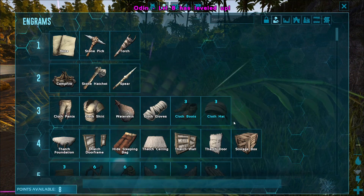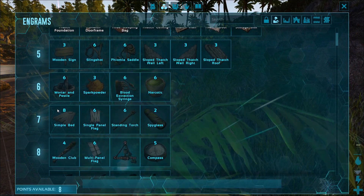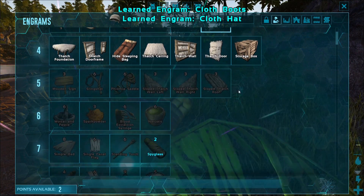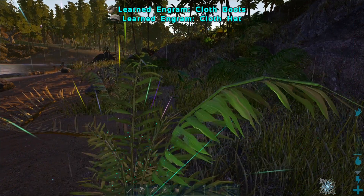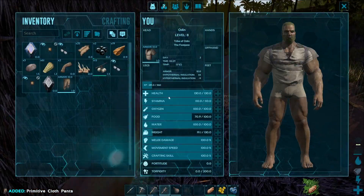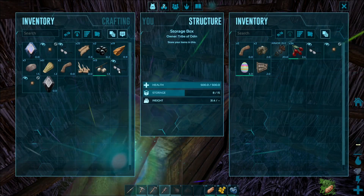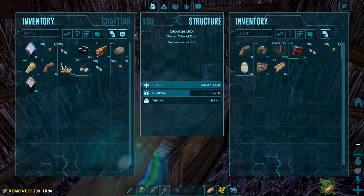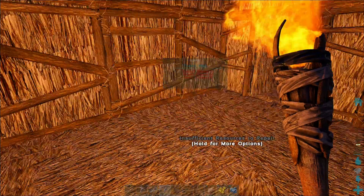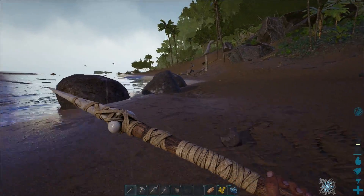Let's go! I can get a wooden club, I can get a bed — I can get so much stuff. I'll start with everything below level 4 and make my way up. I'm gonna learn from my past mistakes — I'm just gonna bring my leggings, put everything I don't necessarily need away. All I have are my necessary tools.